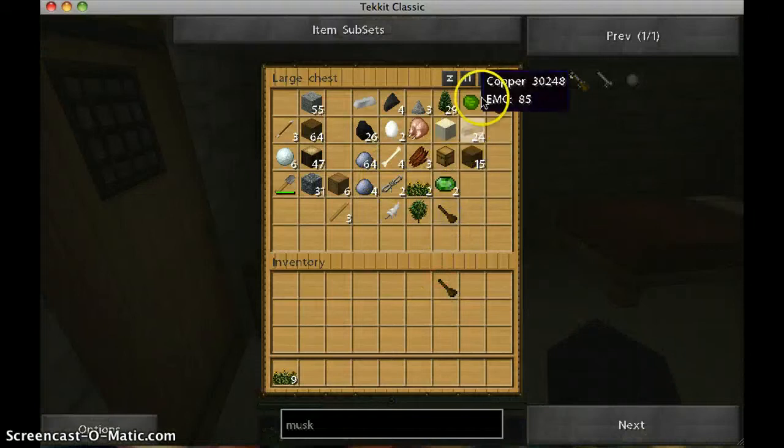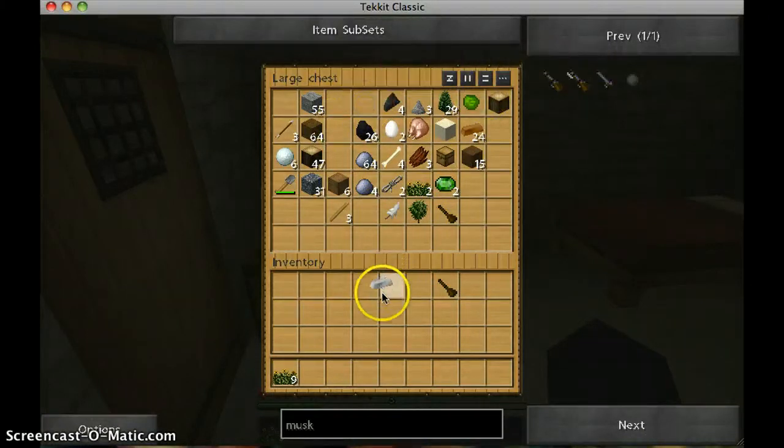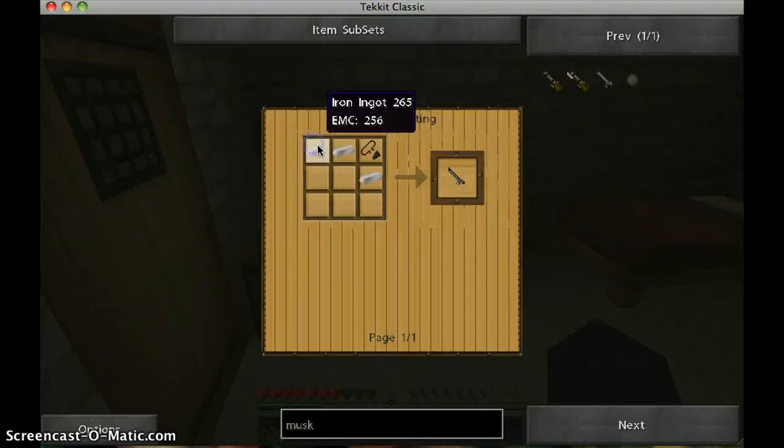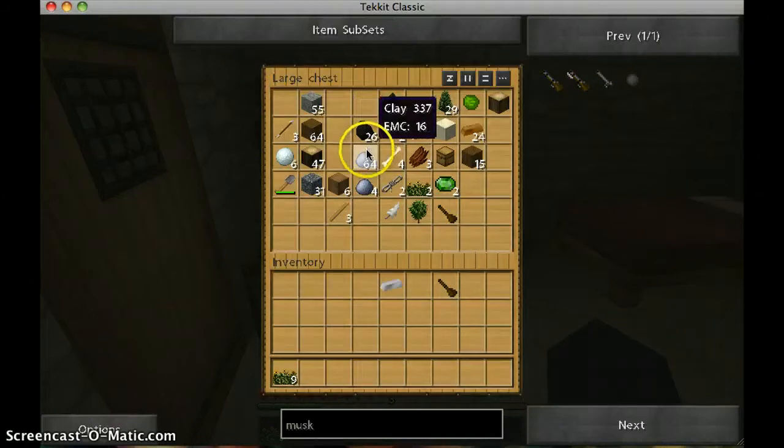We have a stock here. Iron. Musket — musket barrel. Flint and steel. And more iron. So I have a flint — that's all we need now.